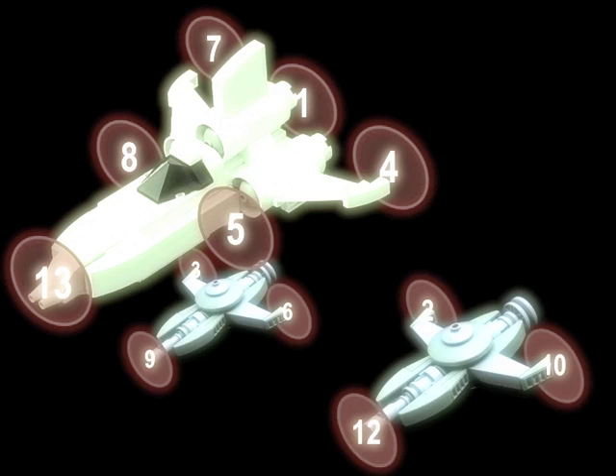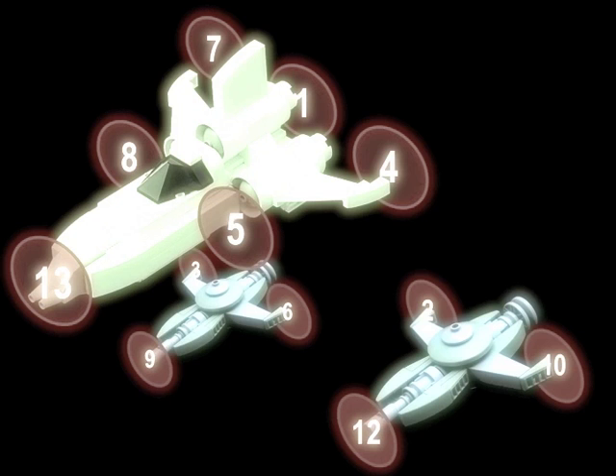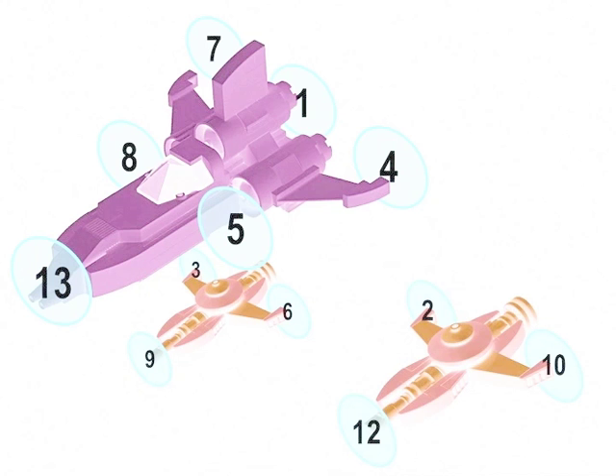Again, look at how we successfully attacked the Vector droid. 7 plus 1 is equal to 8. 1 plus 4 is equal to 5. 5 plus 8 is equal to 13. That's true for any ship that we're attacking. And for the whole formation, notice that no two numbers are the same. That has to be true.